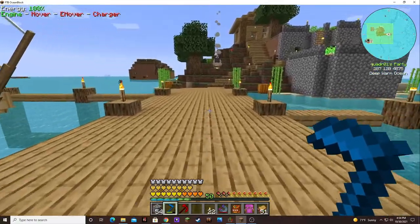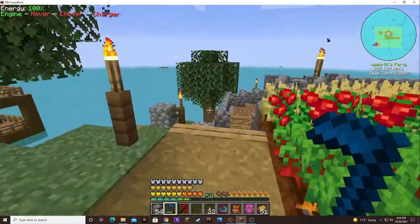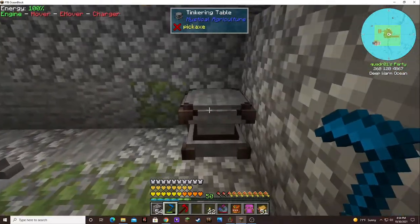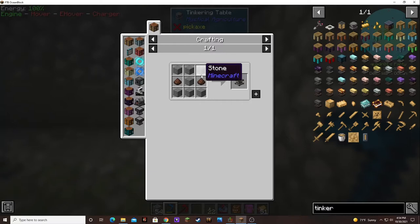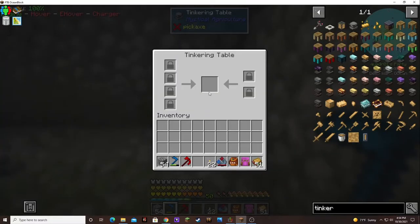We just made a tinkering table. I'll show you — it's an easy, simple recipe. Just some stone and a couple of solium dust, so nothing too fancy. And you just place your armor in here, and when you do, it unlocks the appropriate amount of augment slots — which for supremium is one. So you can put one augment per piece.